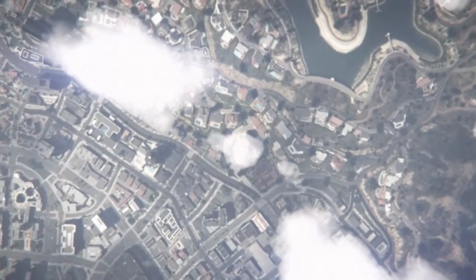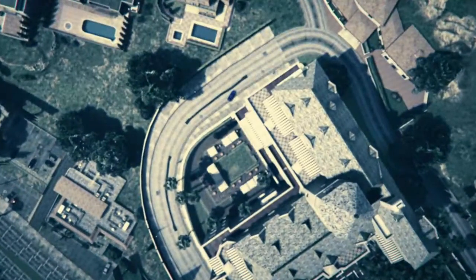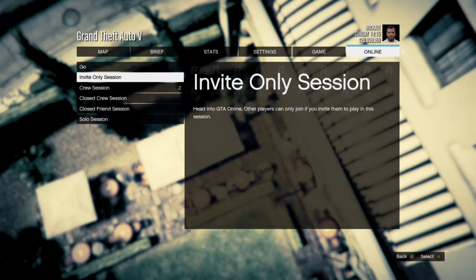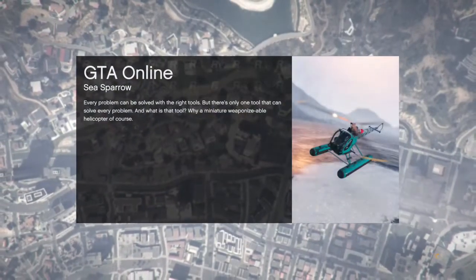Go to any clothing store, ammunition, or even use your closet in your apartment and you should have the glitched outfit. Press pause, go into online, go to play online — I like to go into an invite-only session so no one messes with me.